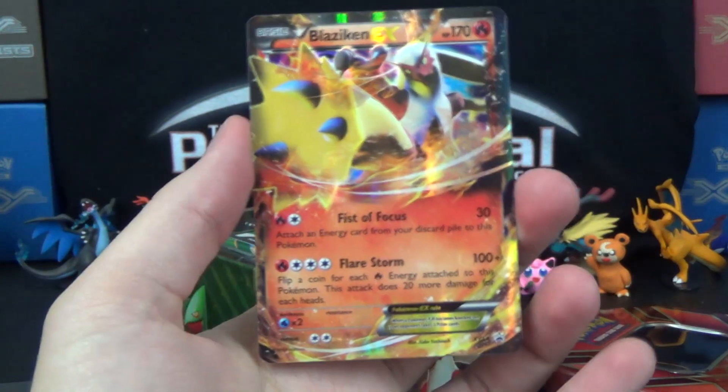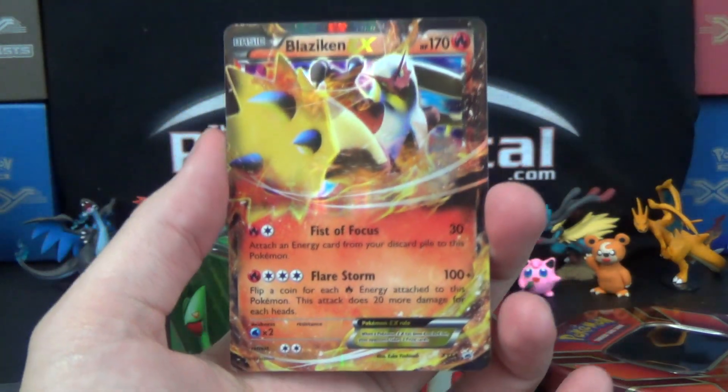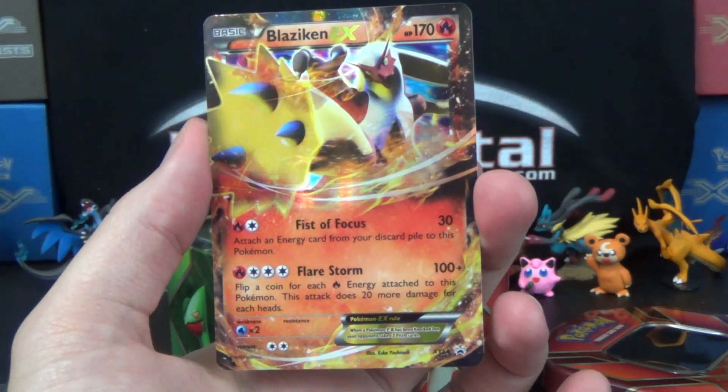And there is the Blaziken EX promo card. Promo XY54, looks like. Fist of Focus and Flare Storm.